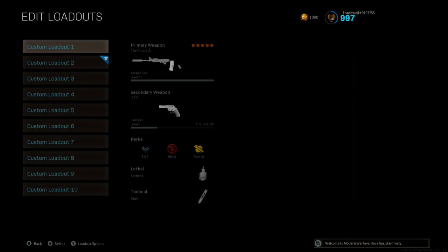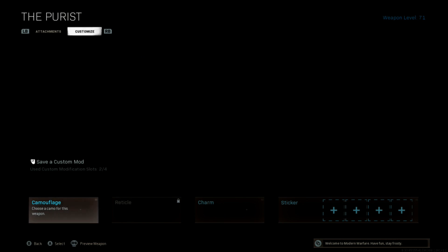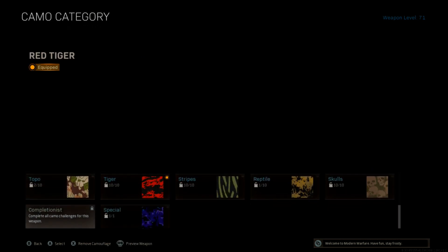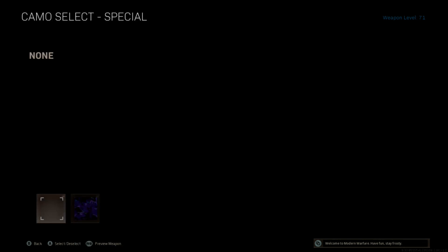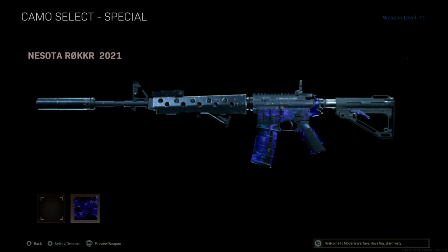Go into the Gunsmith, then the Customize section, then the Camouflage section. You'll notice there's another category there that you can equip called Special — and this is the CDL skins that you've purchased on Cold War. That's how you counteract that.